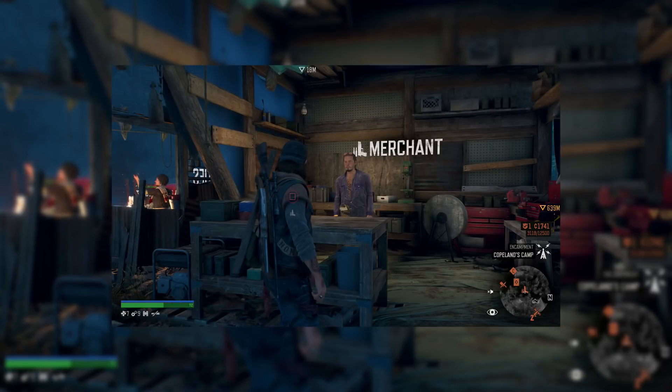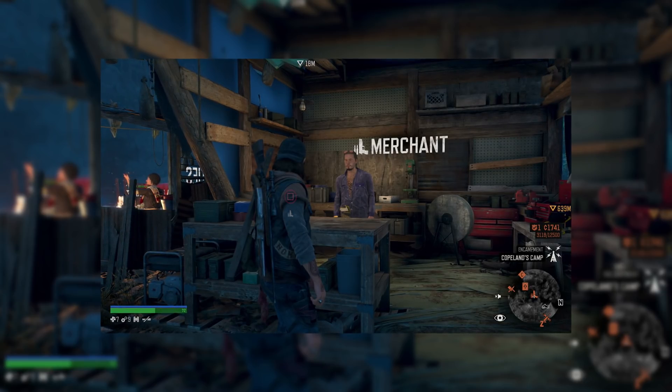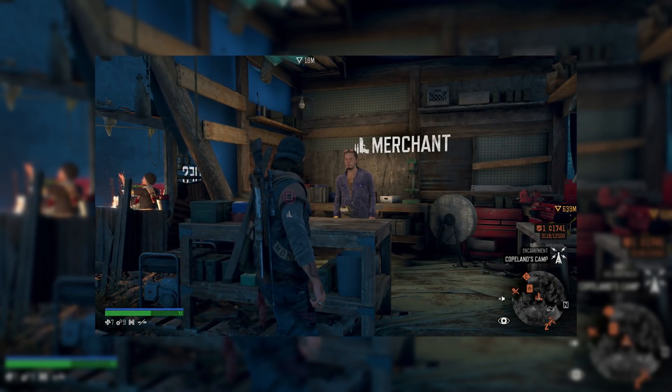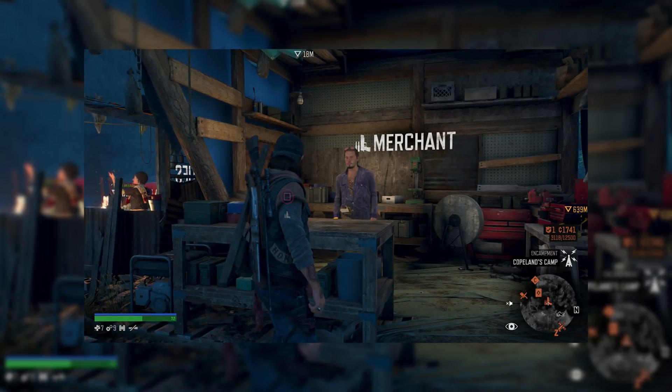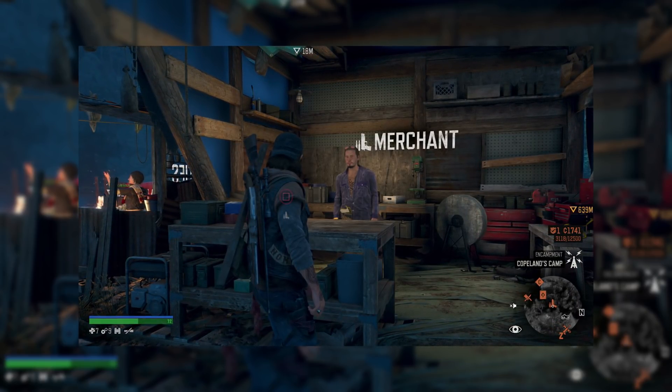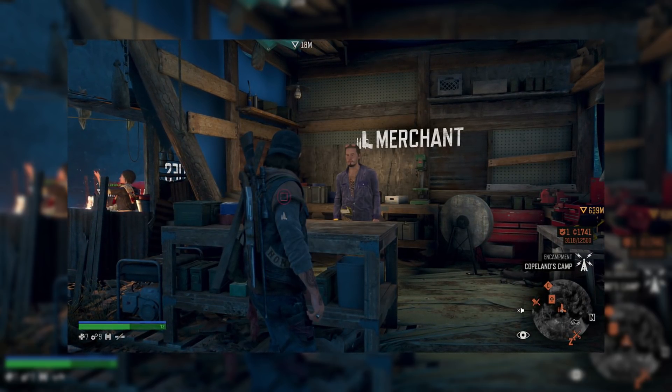How to manage the weapon locker? You'll soon notice that despite having a weapon locker, you can't store any weapons dropped by enemies. The only weapons you can add to your weapon locker are the ones you purchase from merchants at camps, which will be permanently available. The weapons you loot from enemies will be left behind after you find something new.